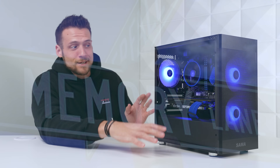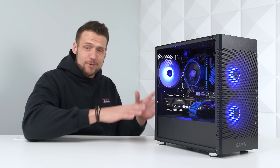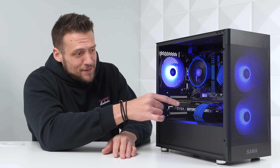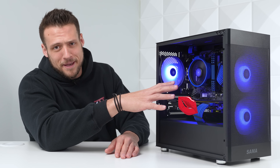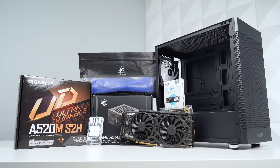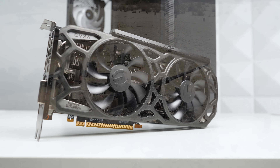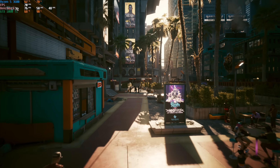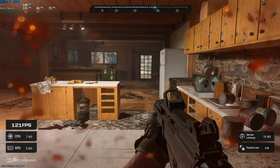We're going down memory lane with this $500 gaming PC build because we're using a color scheme that is seriously underrated and I haven't used it in a long time, and also this graphics card is pretty special to me. In this video I'll explain all of the parts inside and exactly how to copy it for yourself. We'll talk about how this GPU triggers my old man war stories and then we'll benchmark it and see how well it dominates 1080p gaming on a budget.